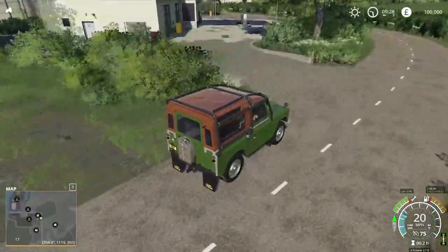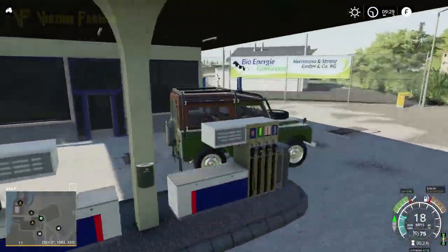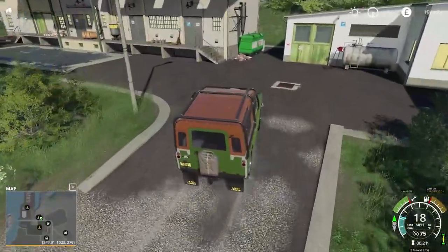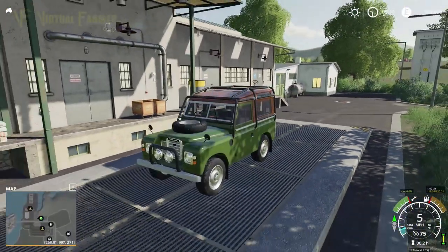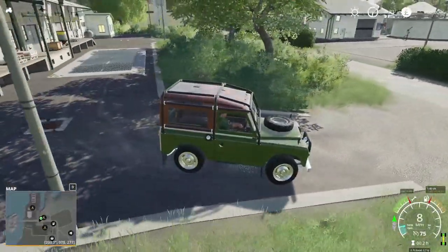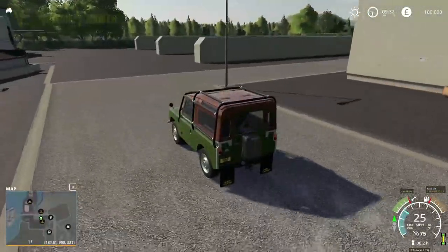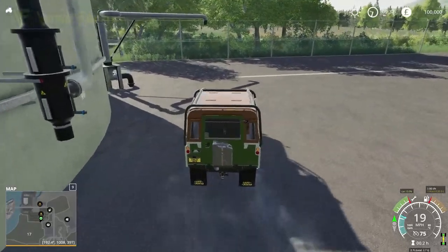If I was going to level any issues, it does seem to be a little bit short on sell points — I'd like to see more than one sell point for each crop. We have our biogas plant here, so this is the sell point for the BGA, and we have digestate here as well.